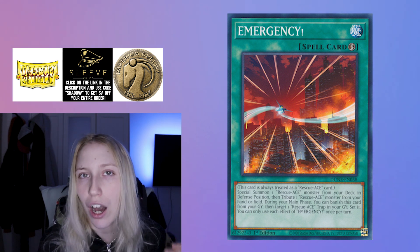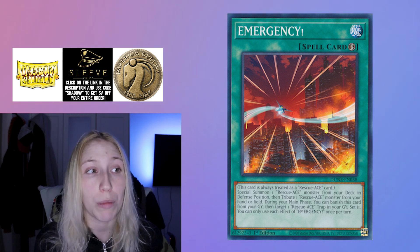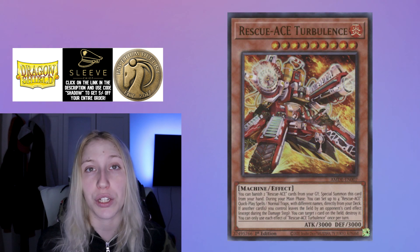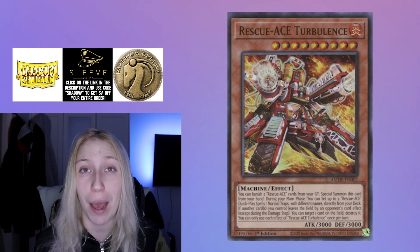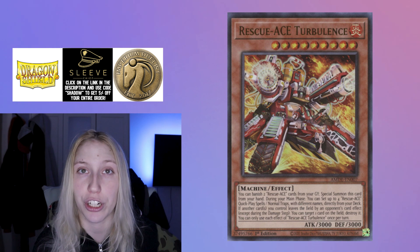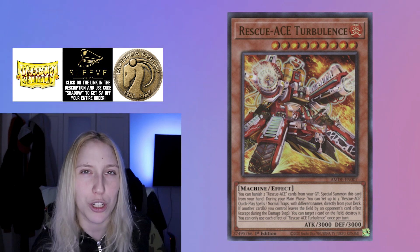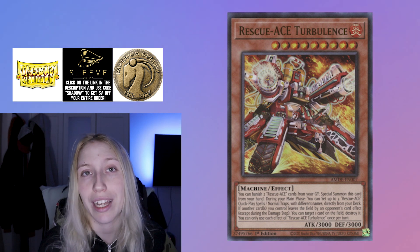Sometimes you're just able to bait out Ash with One-Head or even Emergency because you actually opened all of your extenders. Preventer is amazing, and once Surveillance resolves, you get negation, destruction, revival, and a search — one of which can be activated during your turn. So you're able to go for Preventer, summon it during your turn and set up, or wait and in the following turn bring back an Airlifter from the banished pile for follow-up. It's wild what the deck is able to accomplish through just one card.